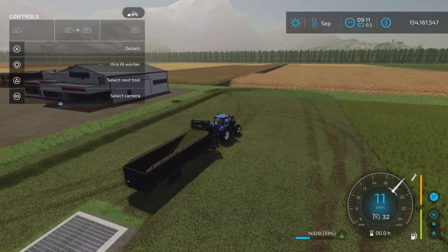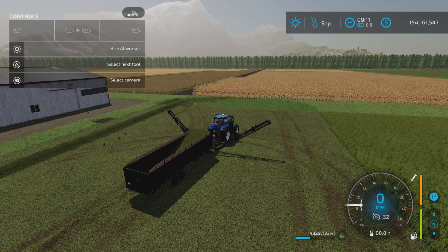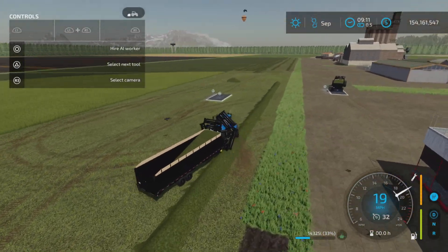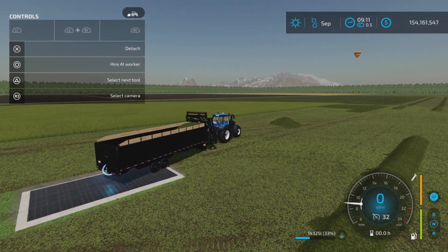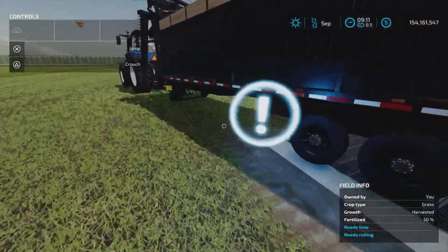The problem that a lot of you are having — and what I had too — is you drive over here and you're not getting the trigger for the sell point; you can't dump it anywhere. It's not letting you dump it anywhere. I was able to dump it on the ground before when unfolded — it has to be unfolded. What I think is happening is the unload trigger is set too low to recognize this sell point and other silos.